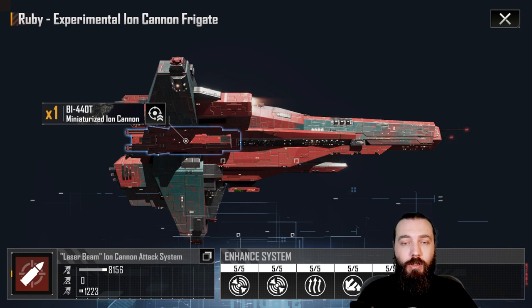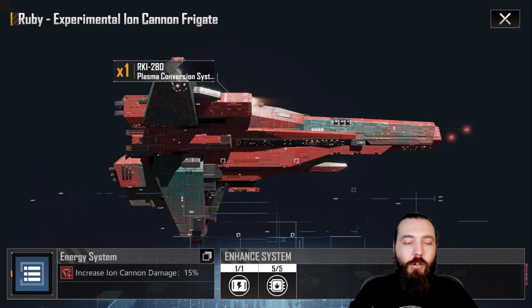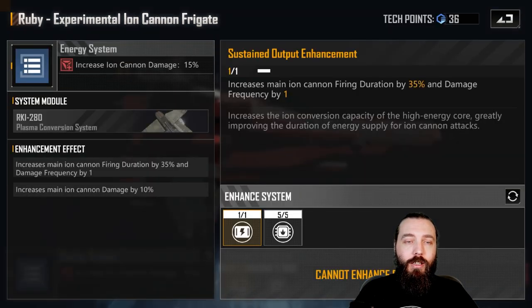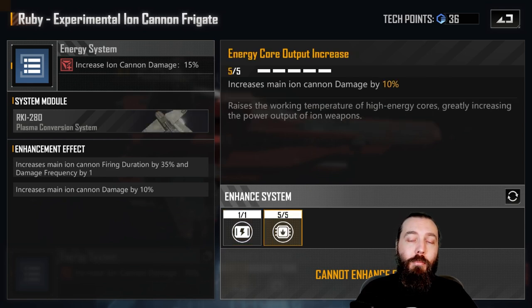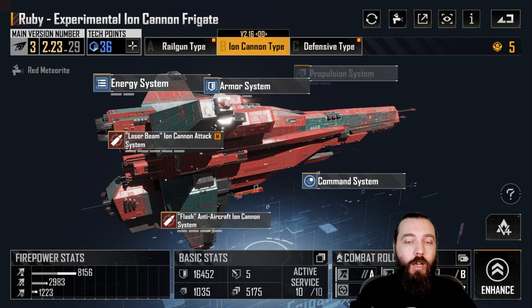When we come to strategies, most of them are more like passive upgrades rather than active ones. During the time you are upgrading, I recommend coming in and getting the energy system upgraded, because increasing the main ion cannon fire and duration by 35% and damage frequency by 1% is a pretty decent damage upgrade. You can pick up more damage here as well, giving you another 10%, and you can pick up that last 10% last if you want to.